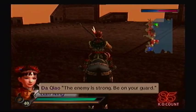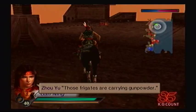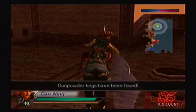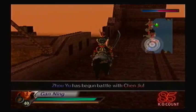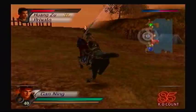Those frigates are carrying gunpowder — if we could set fire to them, it would give us the advantage. Now I'll set that frigate on fire and it should send it on its way to Wangju's other ship. Now I have to defeat all four officers before that ship arrives. It's a race against the clock, people.